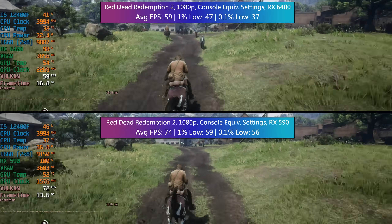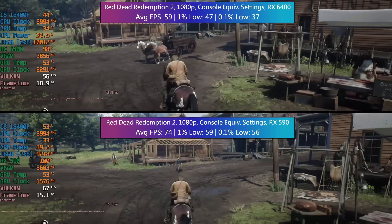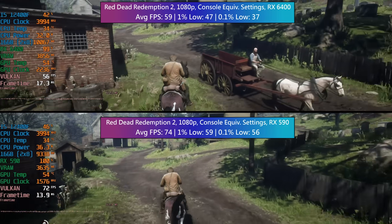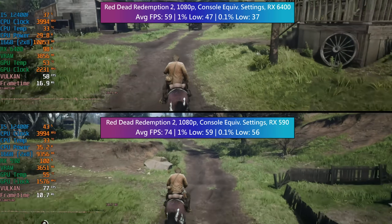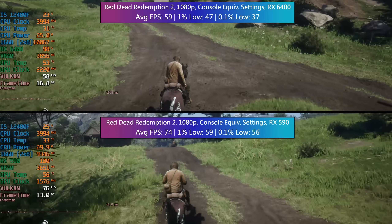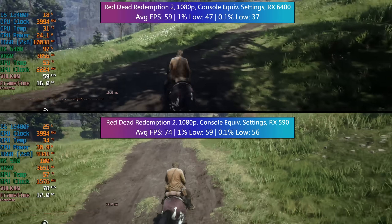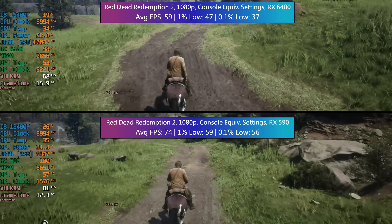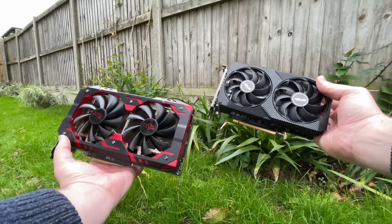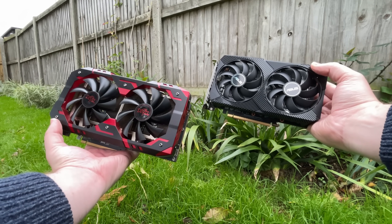Finally, we have Red Dead Redemption 2, tested with the console equivalent settings, which make the game look fantastic. Both cards did alright, but the 590 pulls ahead by a significant margin. You'd have a good time with either card, and if you're insistent on a brand new GPU, the 6400 actually makes more sense now than at launch due to dropping prices. That said, it will be more disappointing in older PCIe systems, whereas the 590 won't care what system you use it in. Old school Polaris still has a place in 2022, and if every penny counts and you want the most power for your £150, the 590 is a no-brainer, even though it will be second or third or fourth hand.